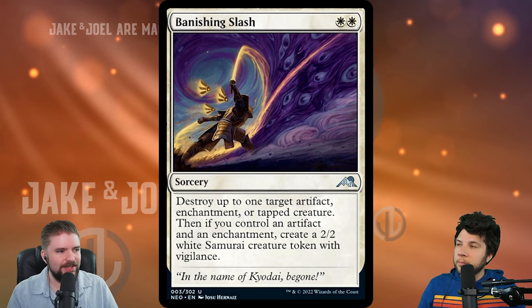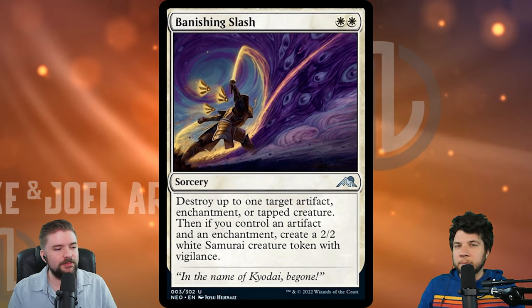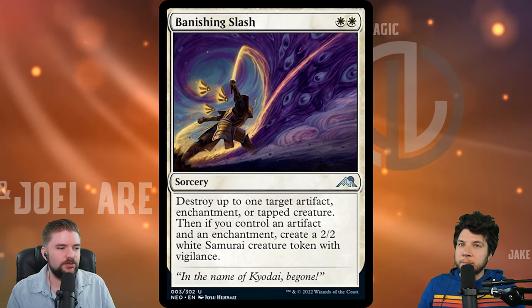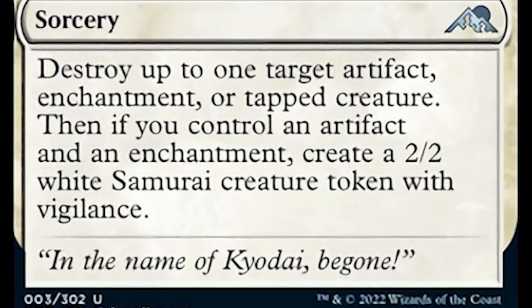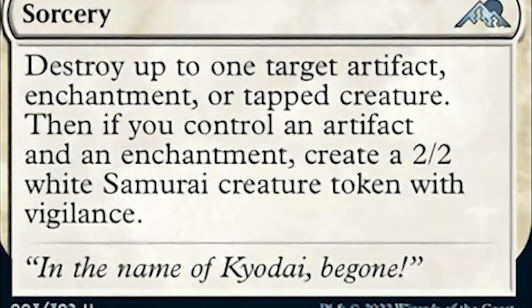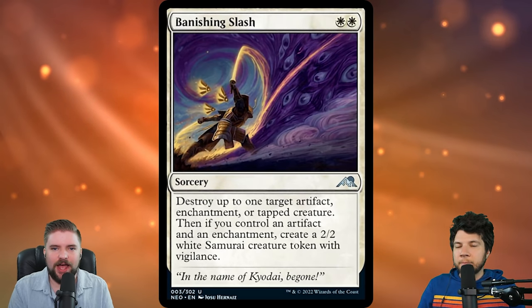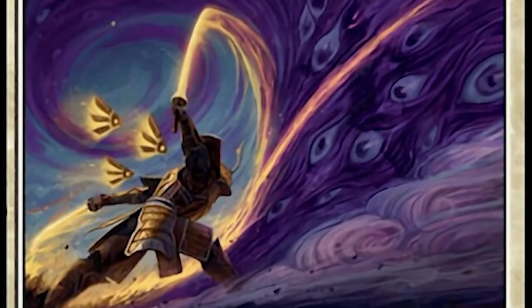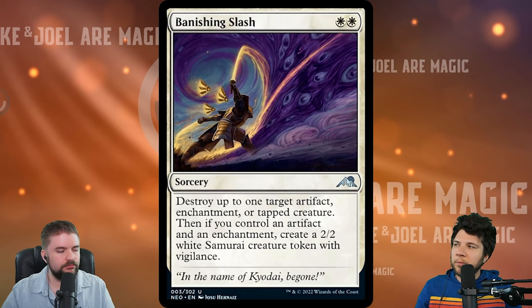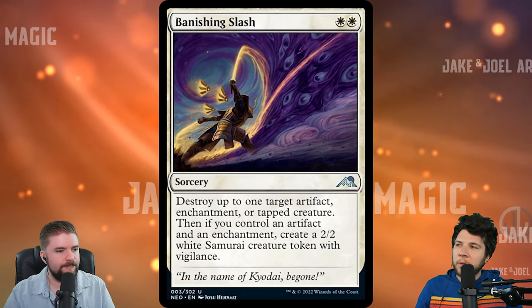Banishing Slash is up next. This is a two mana removal spell, and that's really the only way I'm interested in looking at it. Two white mana to destroy an artifact or an enchantment — so we're already good. We got a disenchant that's sorcery speed, or a tapped creature. Wish that it could be instant speed, obviously. But removal for two mana at uncommon — affordable removal, destroying tapped creatures, artifacts, enchantments. Classic case of versatility right here. Just a nice suite of removal on this two mana spell.